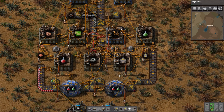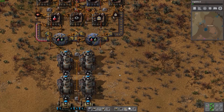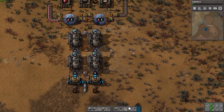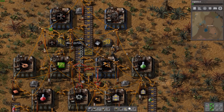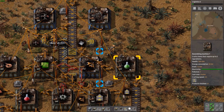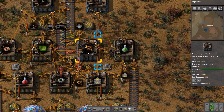It looks like we're already running out of resources — this is already out of iron plate. So let's go ahead, pop in what I have, and then I'm going to grab some more iron plate from a storage box I have down here. We'll grab that all and then put it back up in the box so it can get utilized instead of just sitting idle. Green science packs should be back to work once we have more production of our yellow inserters.